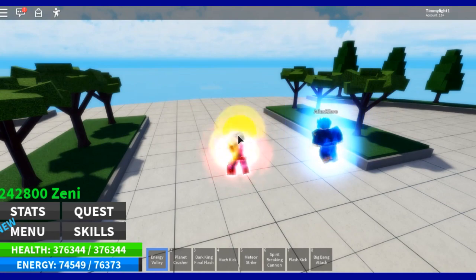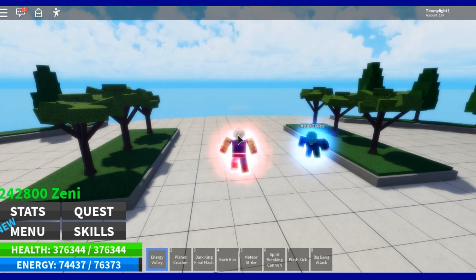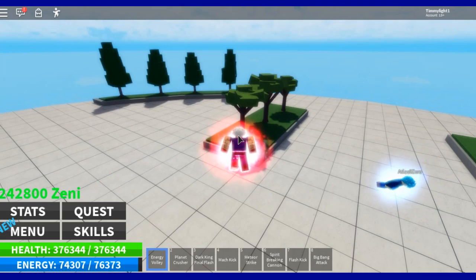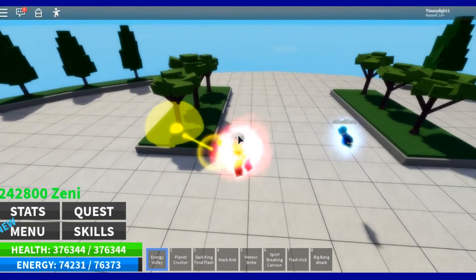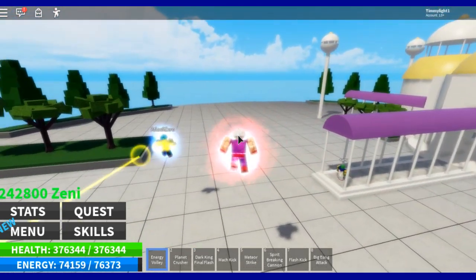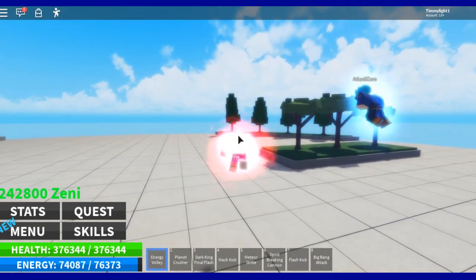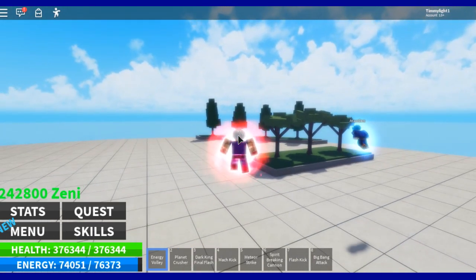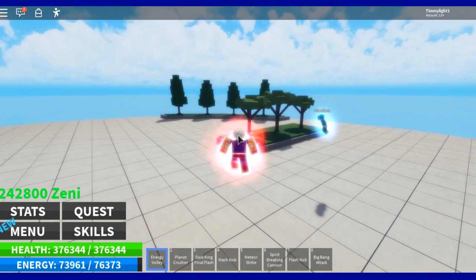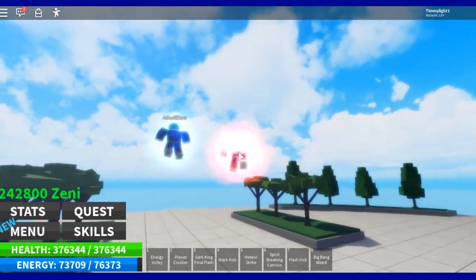It hardly takes any ki and it does a ton of damage. If you're low on ki or trying to be really fast, all you got to do is lock on and spam Ki Blast. Even if you're locked on, you can still move while you're shooting the Ki Blast — whereas with a Kamehameha, you're stuck in that one place as you shoot it. It has a bunch of advantages: it's good for moving in the air, doesn't take much ki, and it's just great for the damage it deals. That is number 5 on our list.